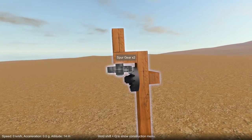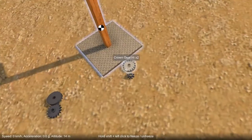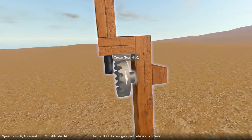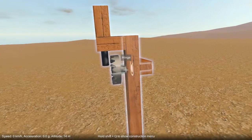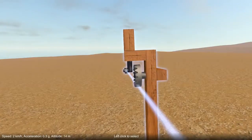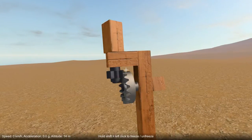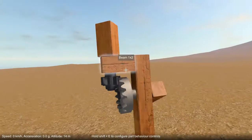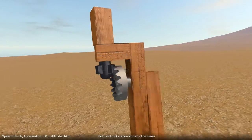But now the cool thing is, without having to reposition the axles or change where things are positioned within the construction, I can switch it over to use the higher version of this crown gear. It's exactly the same as the previous one, it's just that the gear is positioned further along the central collar and further along the axle. And that means it will now engage with a small spur gear, and that will give you a different gear ratio. So within the same spatial dimensions, you can achieve different kinds of gear ratios by just switching between high and low versions of the same gears.